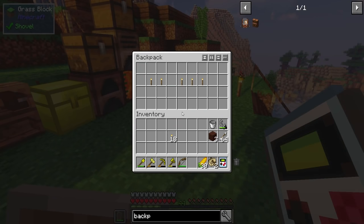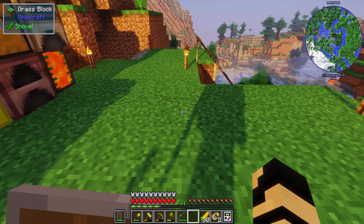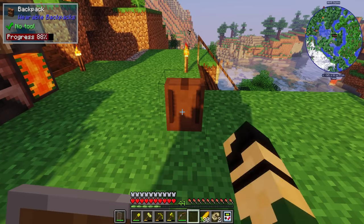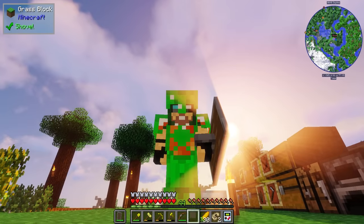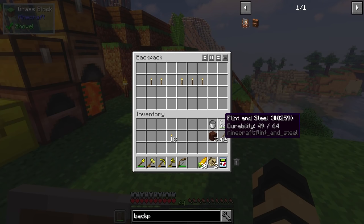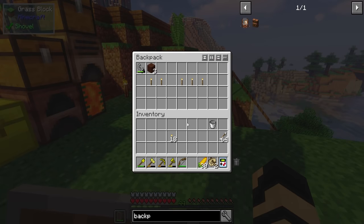What is it to actually take that off now? Just sneak right-click. And then I can open it, and then it just goes onto my back again. Works as intended — that's pretty good. I might put some of this stuff in there then. Put the storage crates — storage inside of storage.